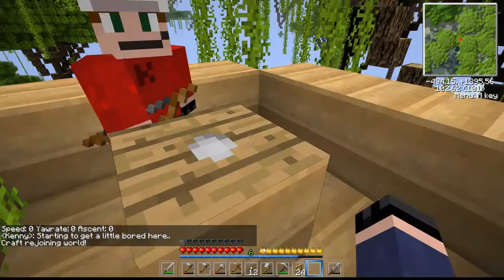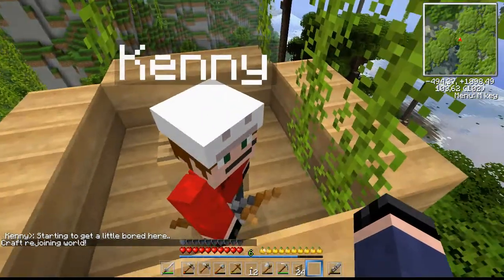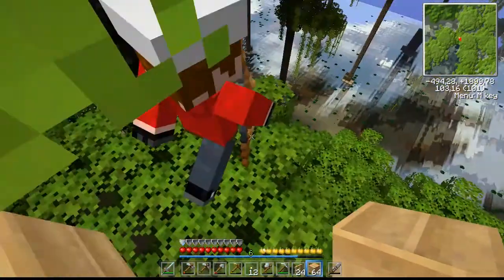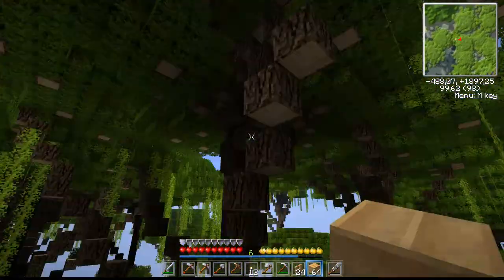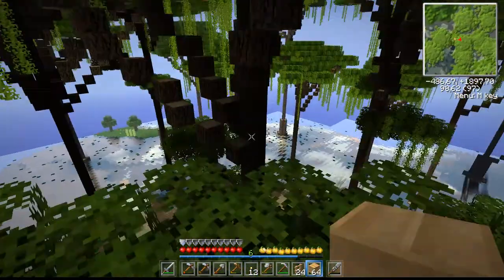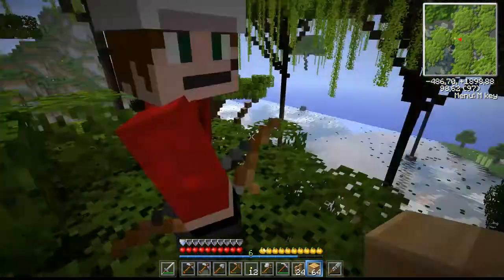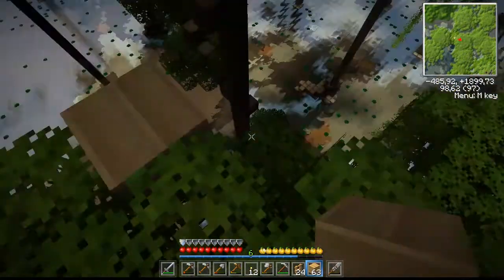We are underground — well, not underground. We're on a tree, actually. Kenny, how do you like it? Is it to your liking? And I should build somewhere. This looks like a nice spot to build. I have no idea where the lag is coming from. Stop it! Kenny, don't push me off — it's not a part of our agreement.